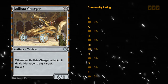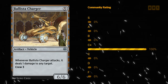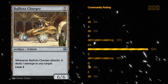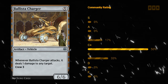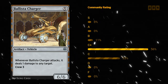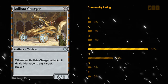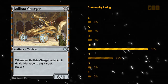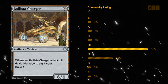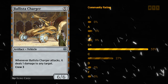Ballista Charger — a five mana vehicle, a 6/6 with a crew cost of three. So you need to tap a total of three or more power to crew it. When the charger attacks it deals one damage to any target. The charger is definitely one of the more expensive vehicles to both play and crew, but it does a lot of damage as a 6/6 that can ping any target. Just make sure you have enough creatures to crew it. In a creature deck it's going to do quite a bit of work. I like a C plus on Ballista Charger.